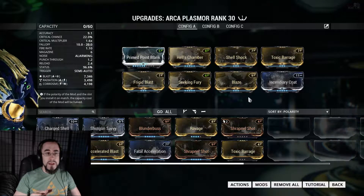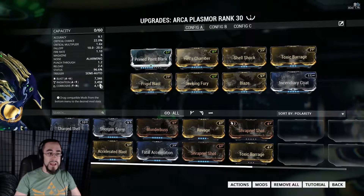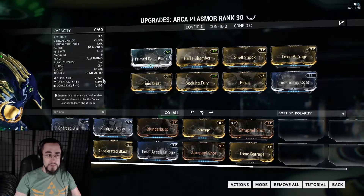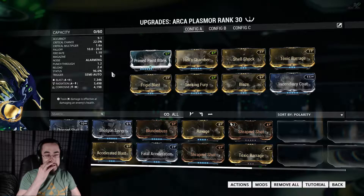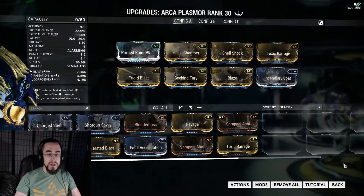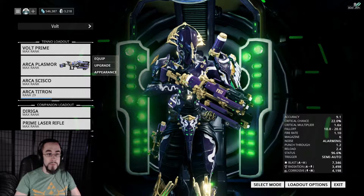This weapon, with nothing, is straight radiation damage. But that actually gives you an opportunity — if you look at how I have it set up, you can actually get three dual element types of damage on here: blast, radiation, and corrosive, with a 96.6% chance to cause status. This weapon really surprised me. Even the projectile type that it fires is really surprising. This weapon is freaking awesome. All of them really are.